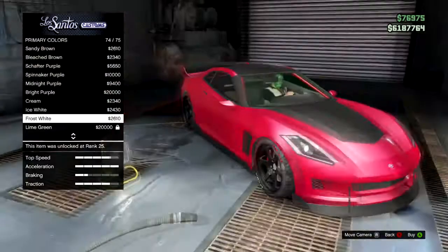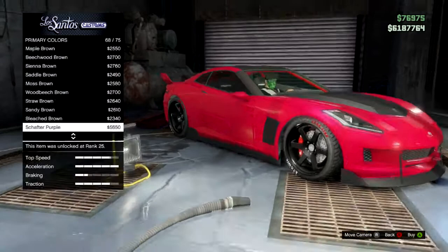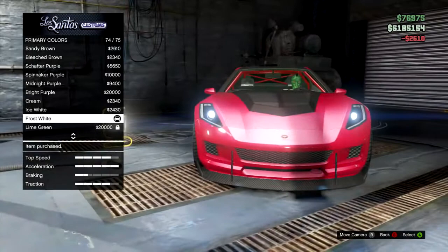If you have any really nice or unique paint jobs that I haven't done, just leave them in the comments and I'll feature you in the next video with a shout out. Anyway I'm going to go with candy red for this video. We'll go frost white for the pearlescent — yeah frost white, I think it looks good.